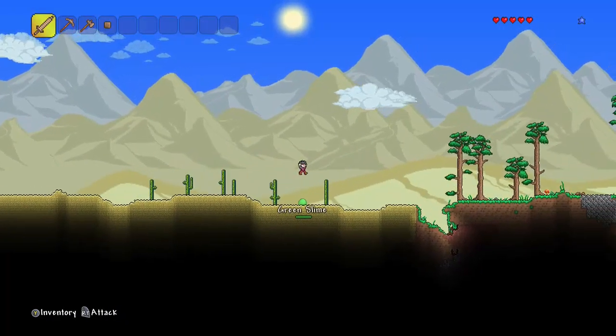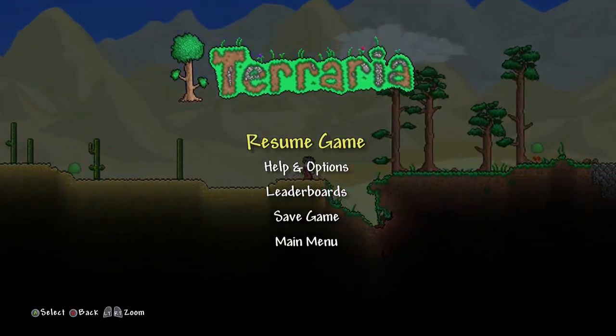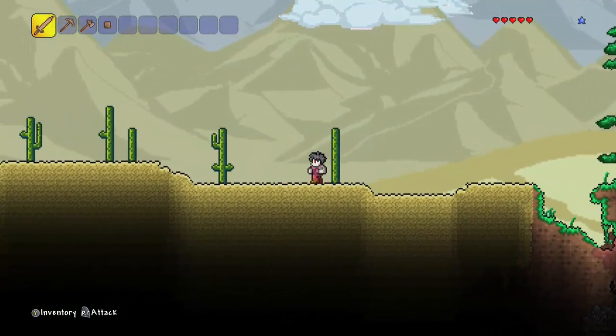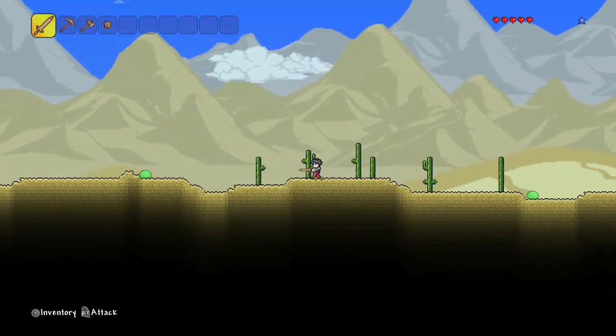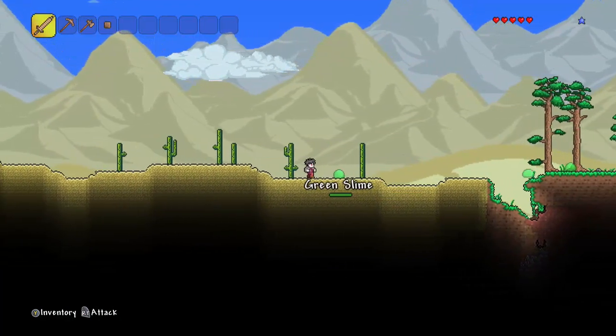Let me jump away from this slime — there we go. If you press Start you can then zoom in all the way up to this point. You can also zoom out to the furthest point, and if you zoom in to around here, this seems like a good ratio of being zoomed in so you can see what is around you but also see things much clearer.